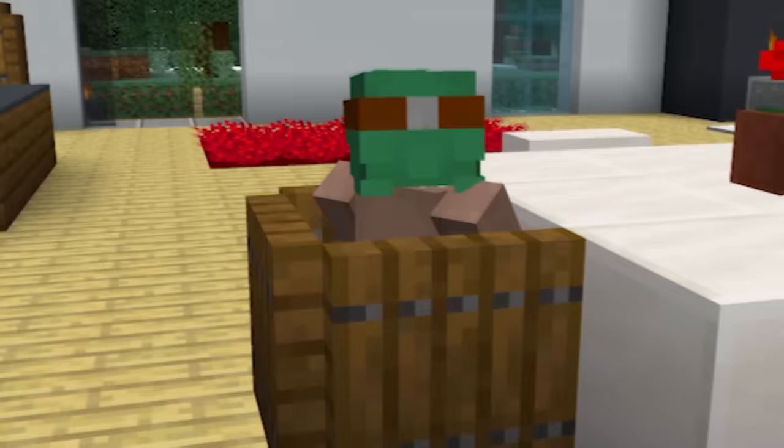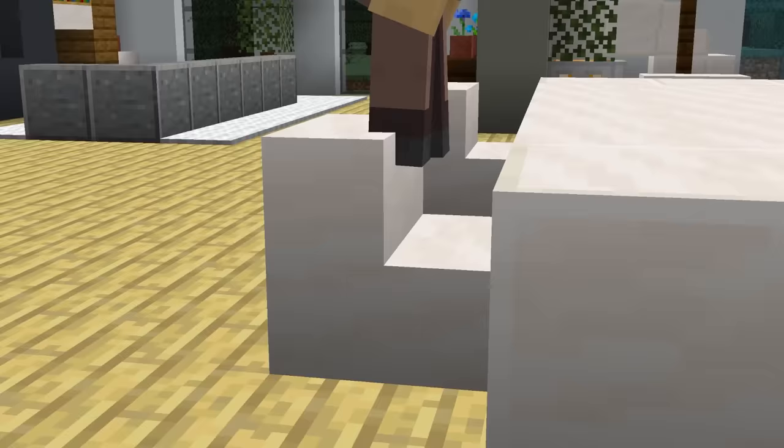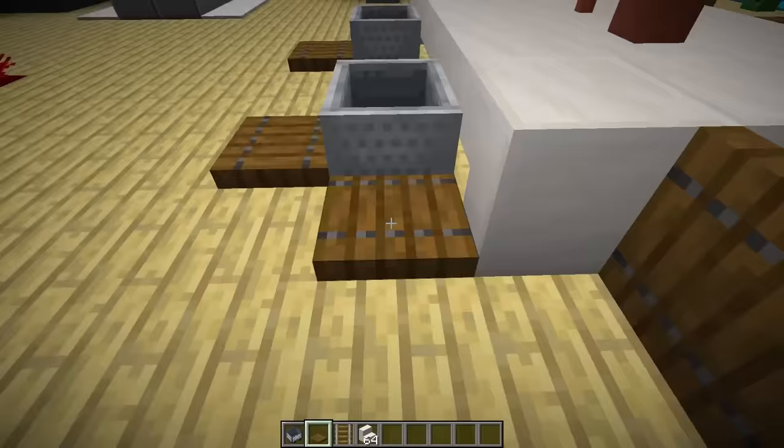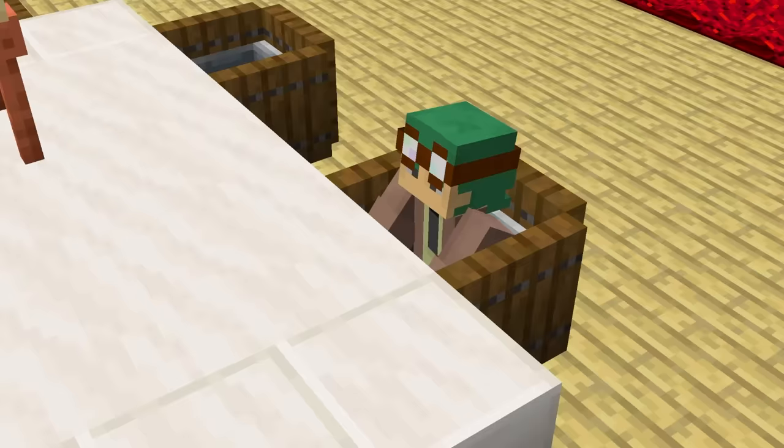Now this is a build that's both functional and stylish. Most people use stairs to represent chairs but they're not all that great for actually sitting in. So by using a minecart and some trapdoors we can instead create a real sitting space. Now if only I had a functioning TV — guess I'll have to make one of those too.